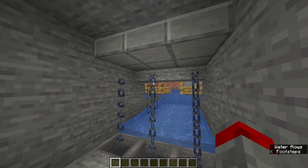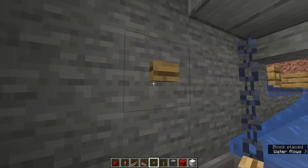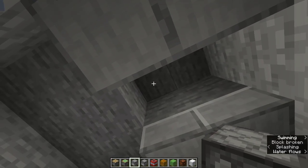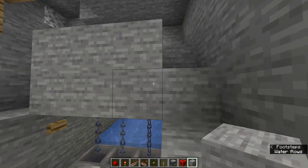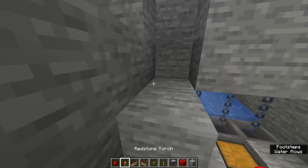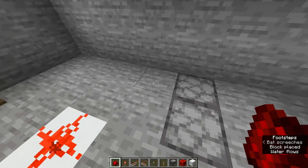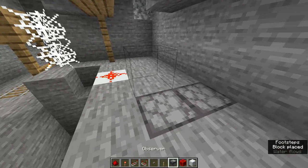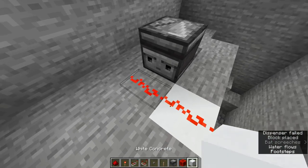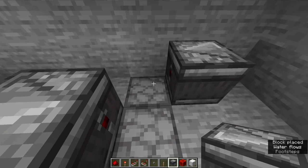If you want a one-hit spider XP farm, please continue this tutorial. First put a wooden button here, then put dispensers on the ceiling. Clear up some space for your redstone on top of the ceiling. Now at your button, put a redstone torch, a block, redstone dust, and an observer. Then extend the redstone and put another observer on the other dispenser.